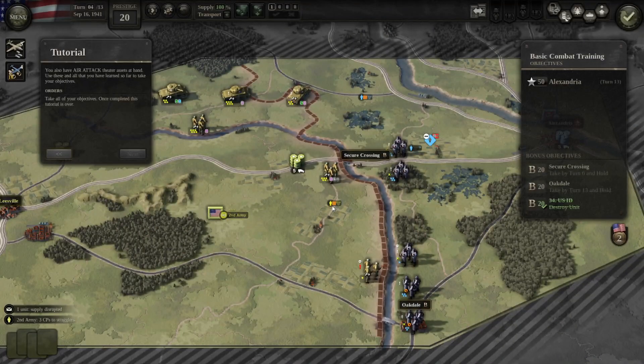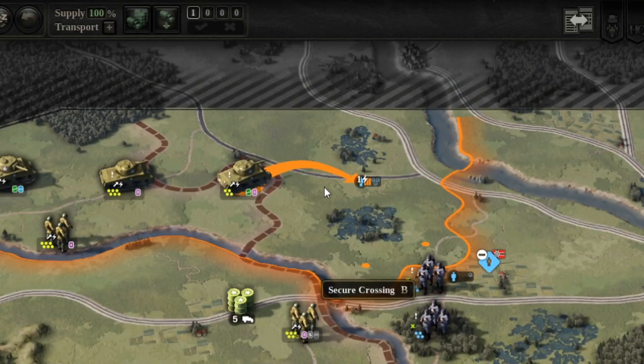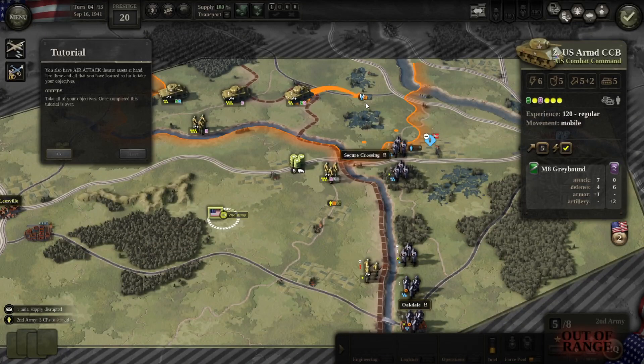The way this works precisely is that a three-step straggler gives plus three movement cost to whatever hex it occupies — that's why I could move there but couldn't move anymore afterward. This applies equally to enemy stragglers: getting onto a three-step straggler will again cost you three extra movement.